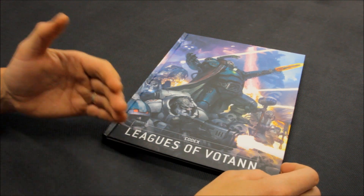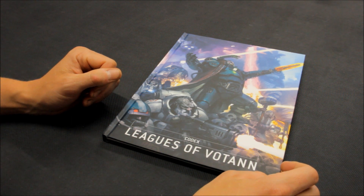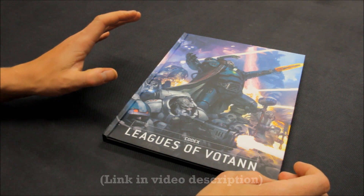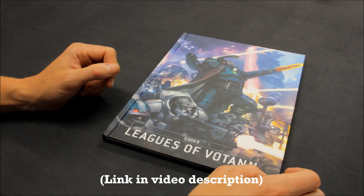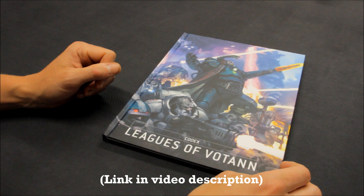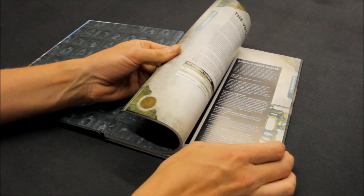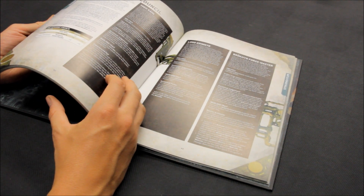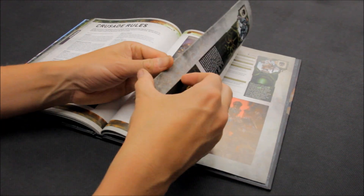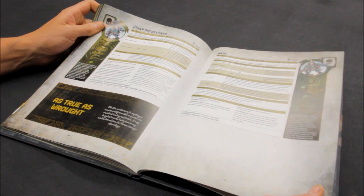As per usual with this series, it's my top five choices. A number of things I consider: the look of the models — if I was to collect these, what models would I go after just for the sculpt and design — and then also, perhaps the main emphasis, is how well they'll perform on the tabletop. The Votann are looking pretty solid: durable, decent firepower, tough, and not necessarily as slow as I thought.